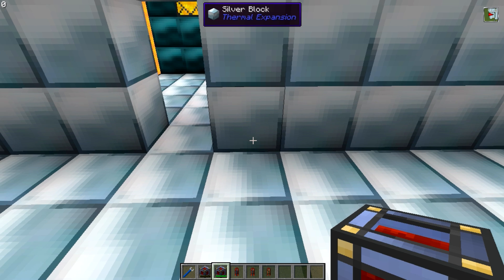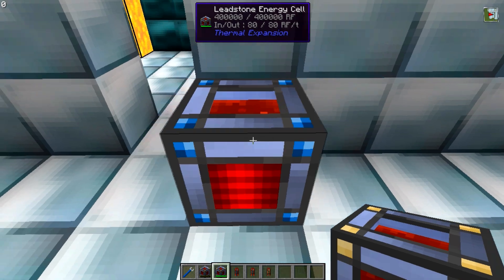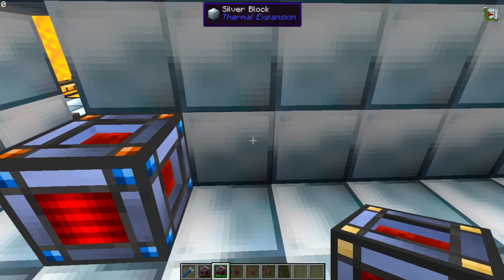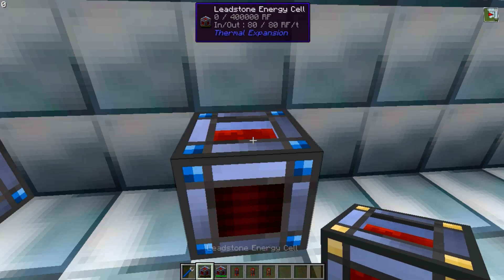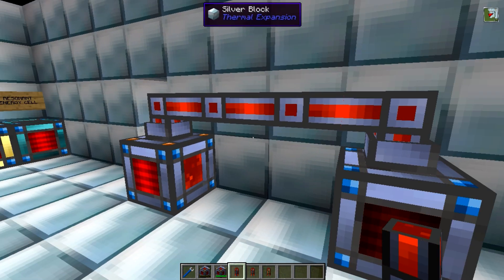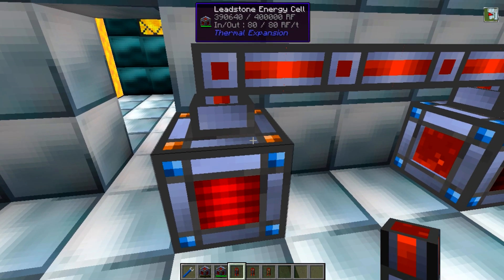Back to the energy cells — we'll place a full energy cell down here. As you can see it has blue on the corners. In the configurations tab, blue means that is an import phase, so the energy cell can accept power through any faces that are blue. You can change another face to blue so it will accept power through any side. Setting it to orange means it will export power. If we place an empty cell down here set to blue on top to import power, then connect a conduit across the top, it will automatically start filling up nicely.